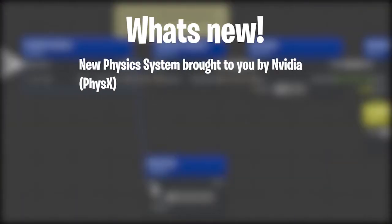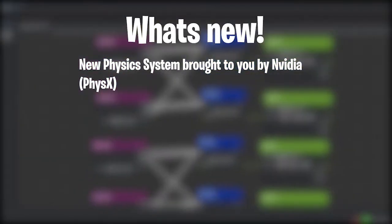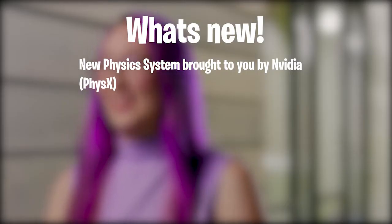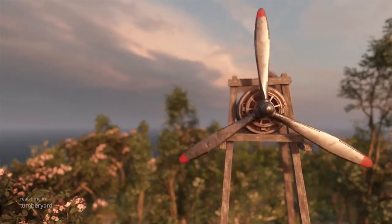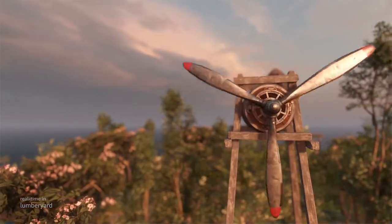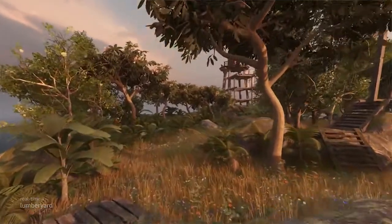First off, there is a new physics component called Physics by NVIDIA. It's in preview mode, so like all preview systems in Lumberyard it is placed there to replace the old system. It will handle all of the collision and body simulation — pretty much anything to do with physics will be handled by NVIDIA's product, which should work very nicely.